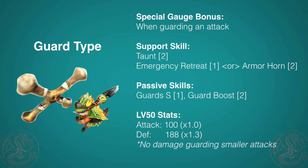Next up is Guarding, and this cat, I gotta admit, is really fun. It gets a special bonus when guarding attacks, and unlike other Prowlers, if the attack that you guard has small or medium knockback, you won't take any damage. For support, you get Taunt, which makes it so that a monster will focus on you for a limited period of time, and I also think that you get Auto Guard and a small defense boost while this skill is active. You'll have a 50% chance of either getting Emergency Retreat, which I highly recommend over the Armor Horn, as it gives you a way to heal.